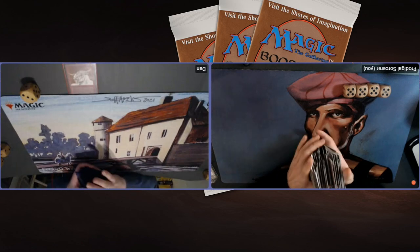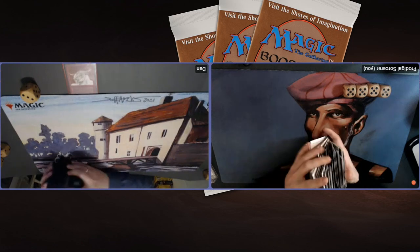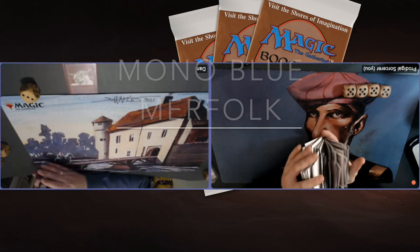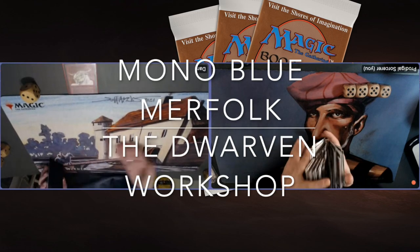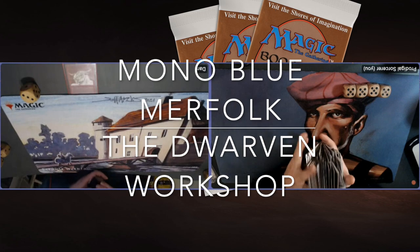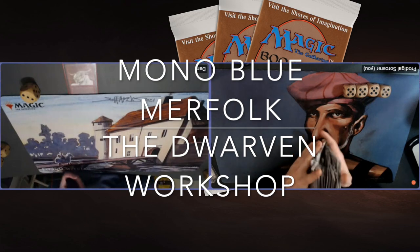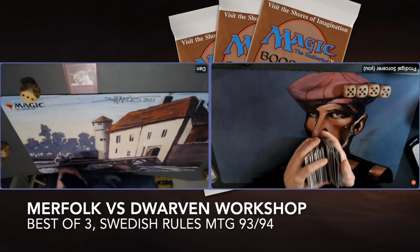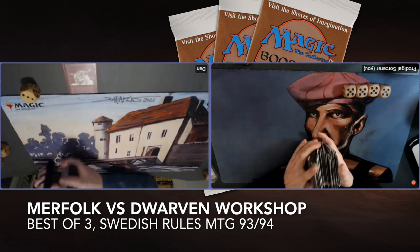And guess what? I'm playing the red deck. Well, it's actually more red artifacts. I'm playing a Dwarven Workshop deck with Dwarven Weaponsmiths in it. It's a deck that I really like. It's a Tron deck and I'm looking forward to test it against Dan today. Dan is a player from Denmark and he's brought a mono blue Merfolk deck to the table. And yeah, this is going to be fireworks today.